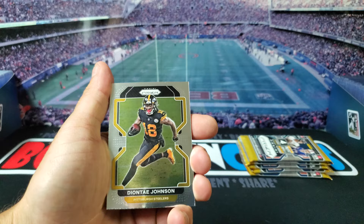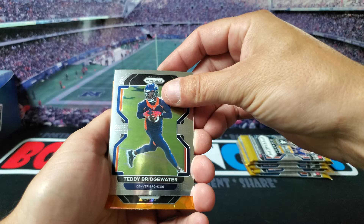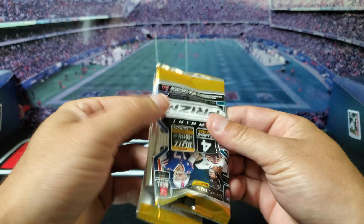We're gonna start off with Deontay Johnson. We got Jamal Adams. We got Teddy Bridgewater. And then our Orange is not a rookie — it's gonna be T.Y. Hilton. That's our first cracked ice. Beautiful cards. Hopefully get two good rookies.